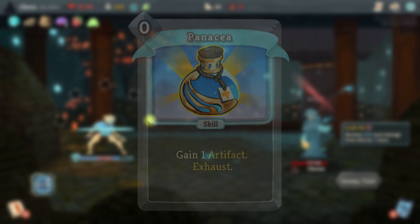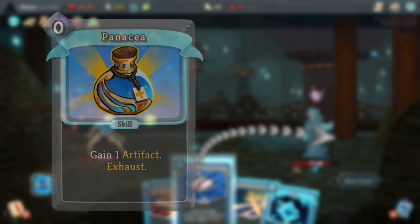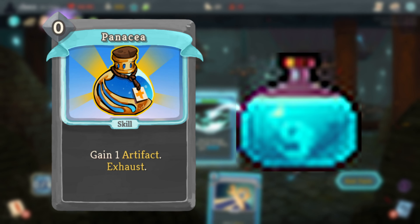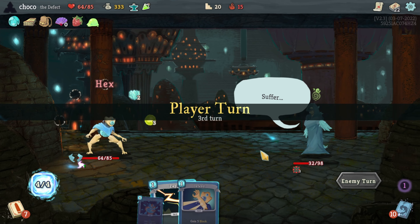Panacea was a goddess of healing in Greek mythology, and the term has come to mean a universal cure for any ailment. I thought the card art might have been a reference to the Panacea potion from Dead Cells, but this card actually came out before that potion in Dead Cells, so I think it's just a coincidence.